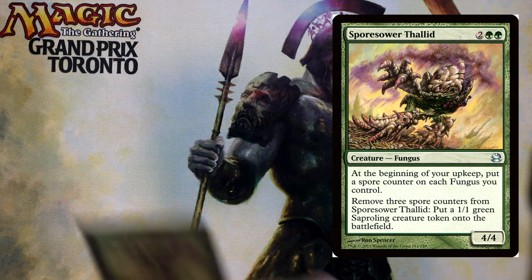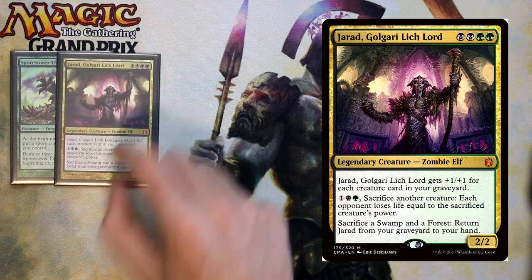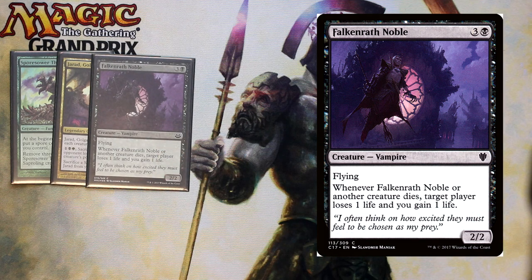Moving on to our four-drops. We have Sporethrower Thalid — each fungus you control gets spore counters, and you can remove three spore counters to make a 1/1 saproling. He's a 4/4 for four. Then we have Ghirapur, a 2/2 for black-black-green-green that gets +1/+1 for each creature card in your graveyard. You can sacrifice a creature and each opponent loses life equal to the sacrificed creature's power. And if he's in your graveyard you can sacrifice a swamp and a forest to return him — a great card you can get back from the graveyard easily. Then we have Falkenrath Noble, a 2/2 flyer for four. Whenever Falkenrath Noble or another creature dies, target player loses one life and you gain one life.